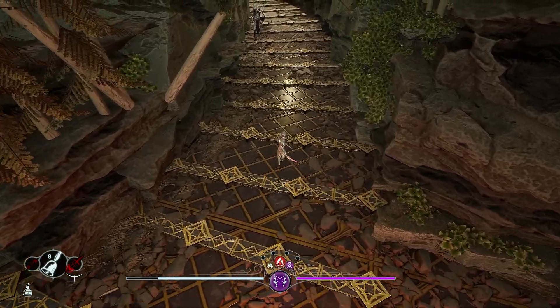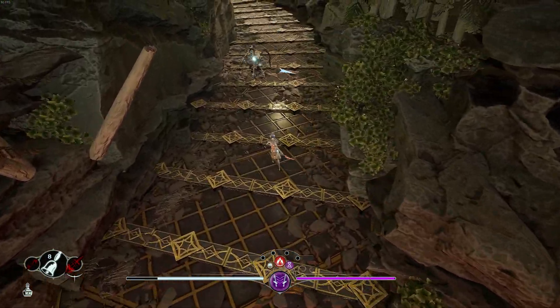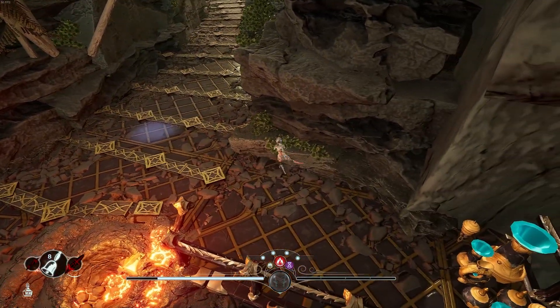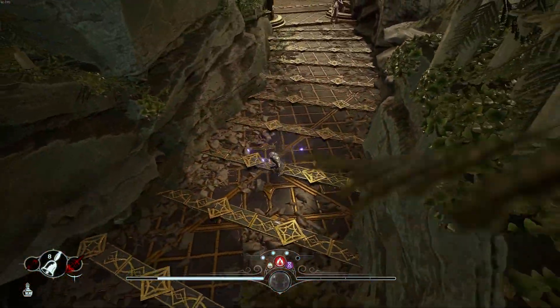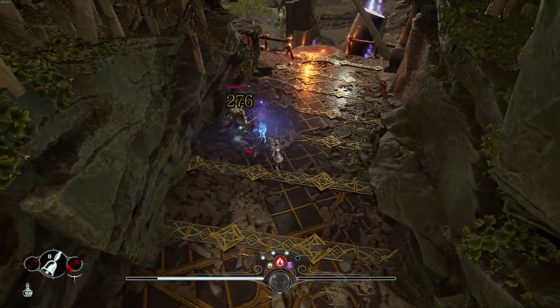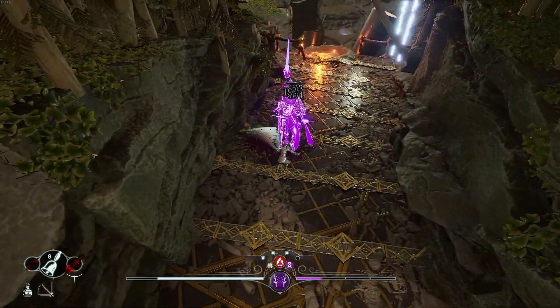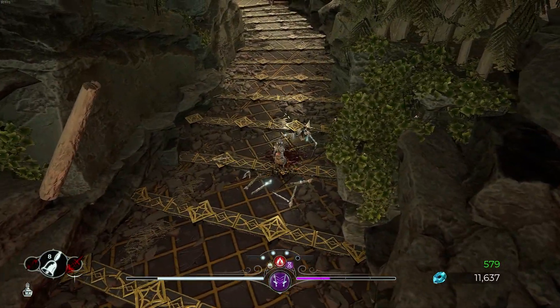Now we're back on the path — let's go ahead and take ourselves further in. I'm going to go ahead and take care of this guy. I'm not using the Armor Pen because I died, so right now we're actually using a potion that gives us extra corruption whenever we're fighting.